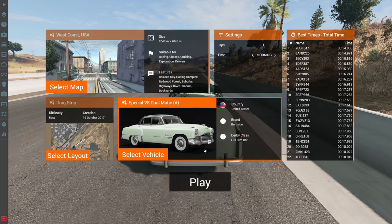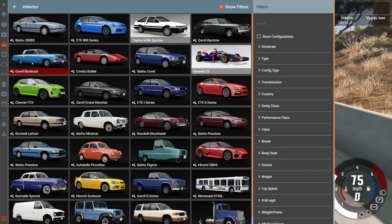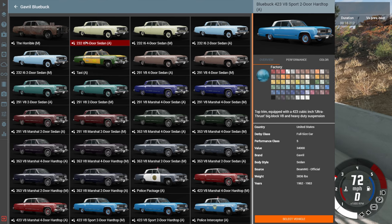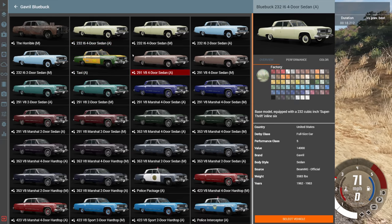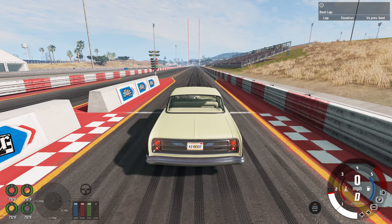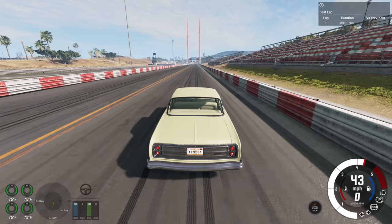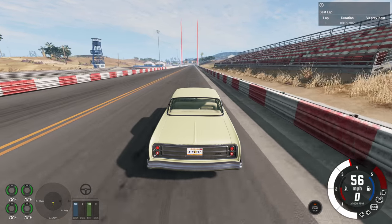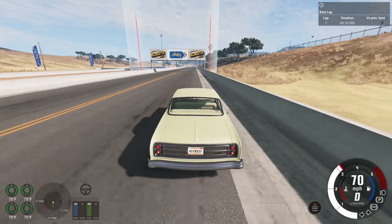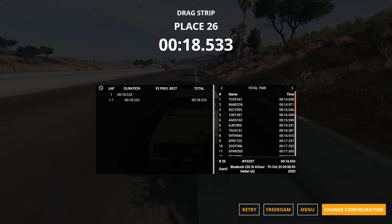Next up is the Bluebuck — we've got the four-door automatic, since the four-door is heavier than the two-door. It's 10 years newer than the Burnside Special but doesn't have a V8 in its slowest configuration — it's an inline six. I'm 60/40 that it'll be slower. The answer: it is slower, by about 0.2 seconds. So I made the correct choice doing this one after the Burnside Special.